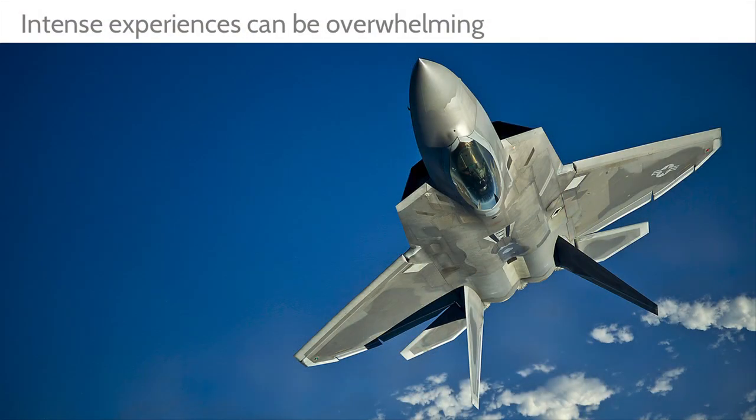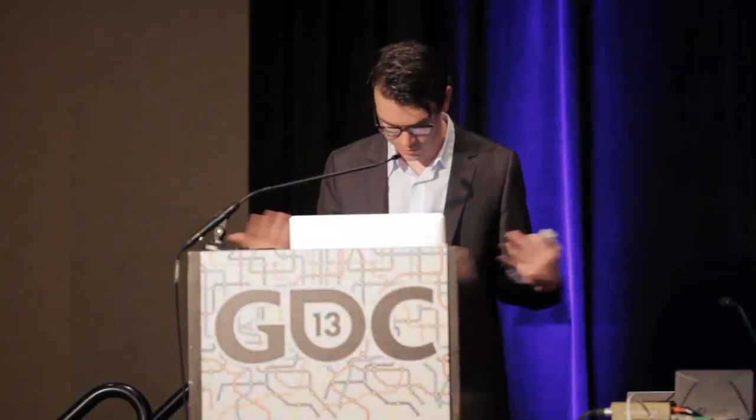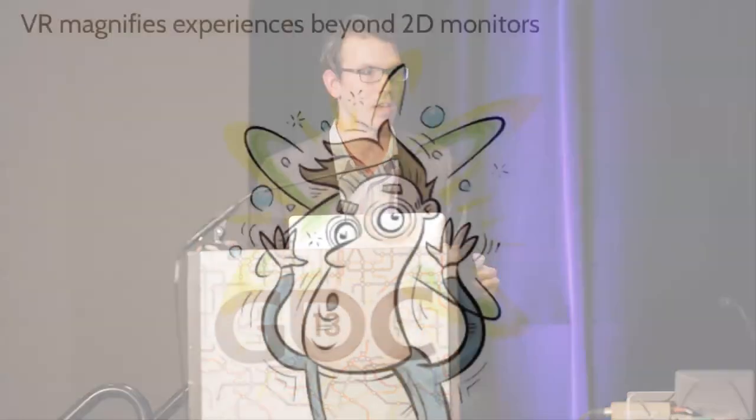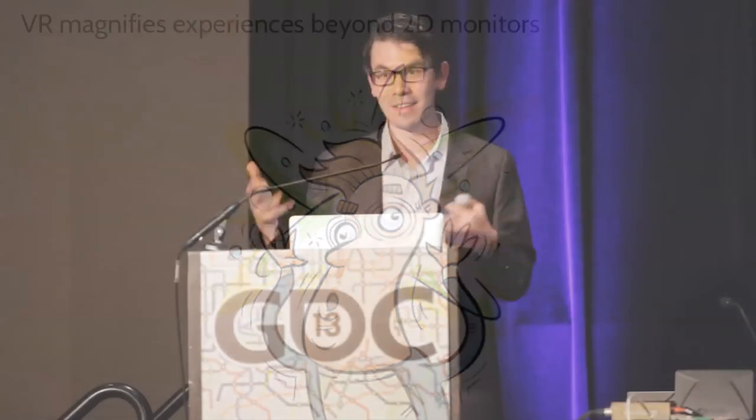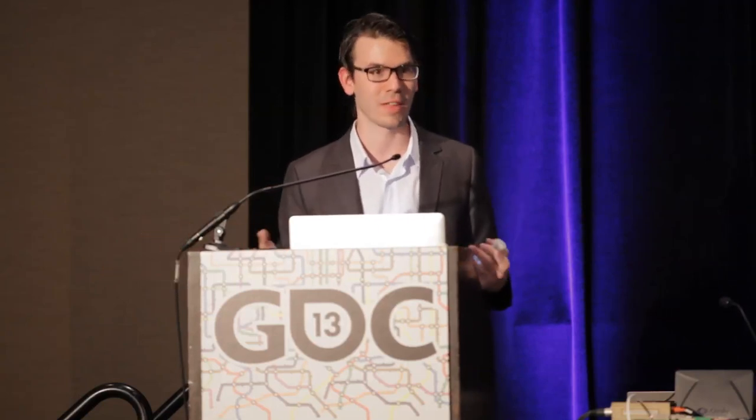Moving to content: if you make a game where the player is in a fighter jet flying over the sky and then you start making them do barrel rolls, players are going to get motion sickness. There's a small percentage of people who get motion sick on a 2D monitor — now you're putting them in that game. If the experience is intense, it can make people dizzy. If I grabbed anyone from the audience and spun them around, they'd feel dizzy. It's real life — that's what we're simulating.